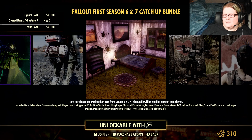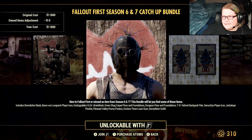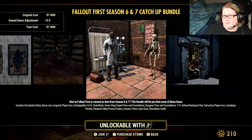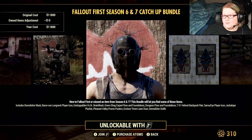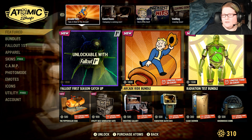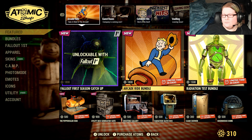And the Demolisher Outfit as well. They didn't show the door at first — it's a bit hidden — but there it is. So there's all your things there. That'll be 1800 atoms if you have Fallout 1st.